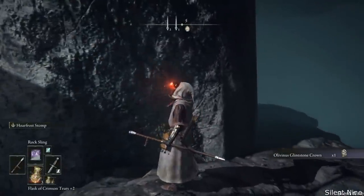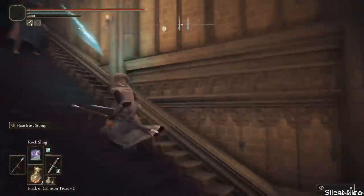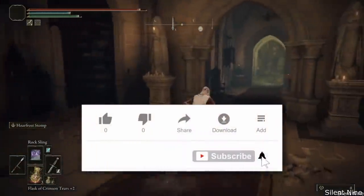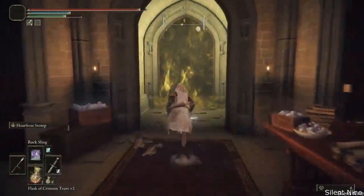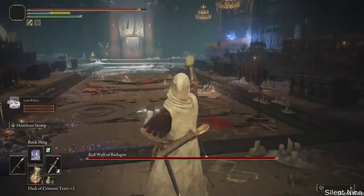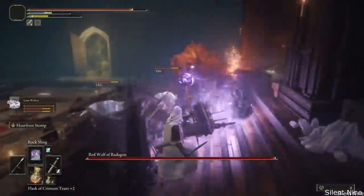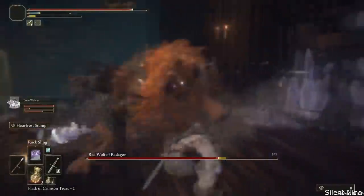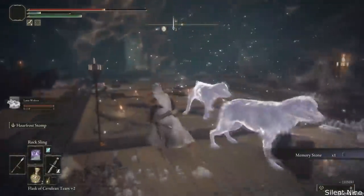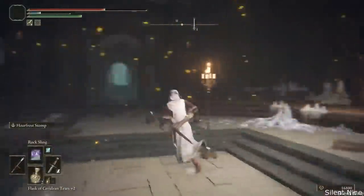Now for the second item — go straight again but instead of going left, go right, then up these stairs and turn around, take a left and go up more stairs, running past all the enemies. You'll see mist ahead — this is a boss fight you need to complete to get the second item. It's not too difficult. The best way is to summon some dogs, then take out your rock sling and use it over and over while the boss goes after your summon. Once you defeat the boss, activate the grace on the ground and you'll receive that second item.